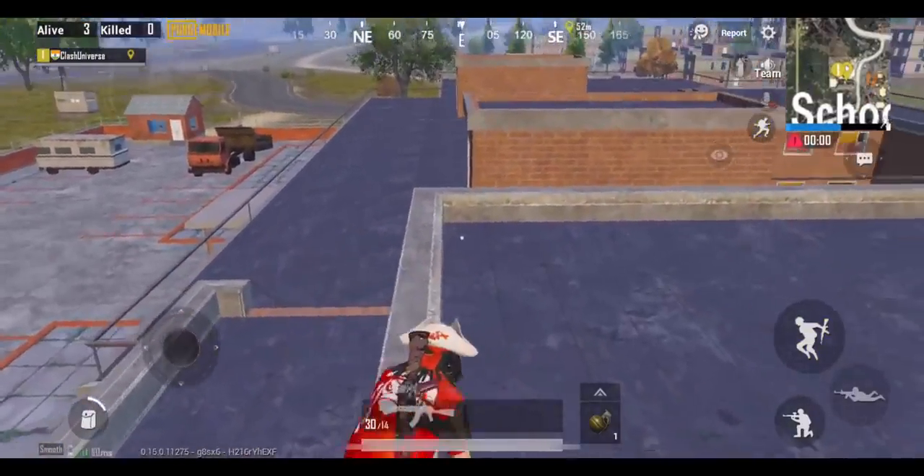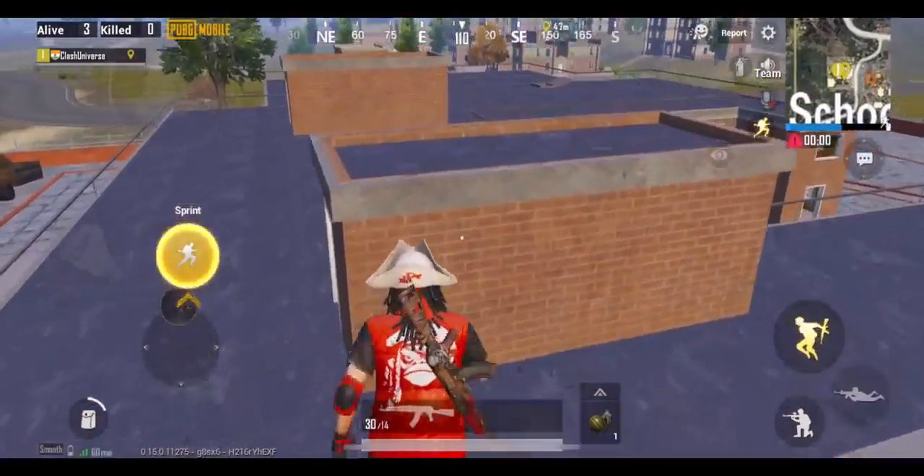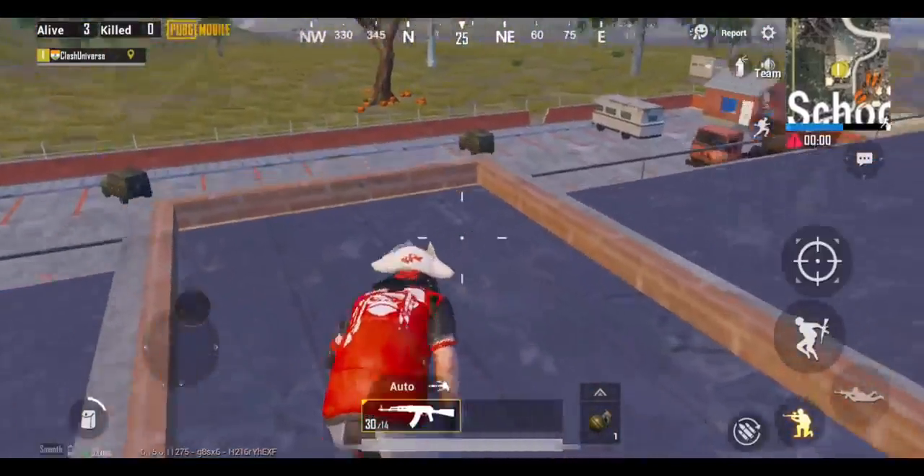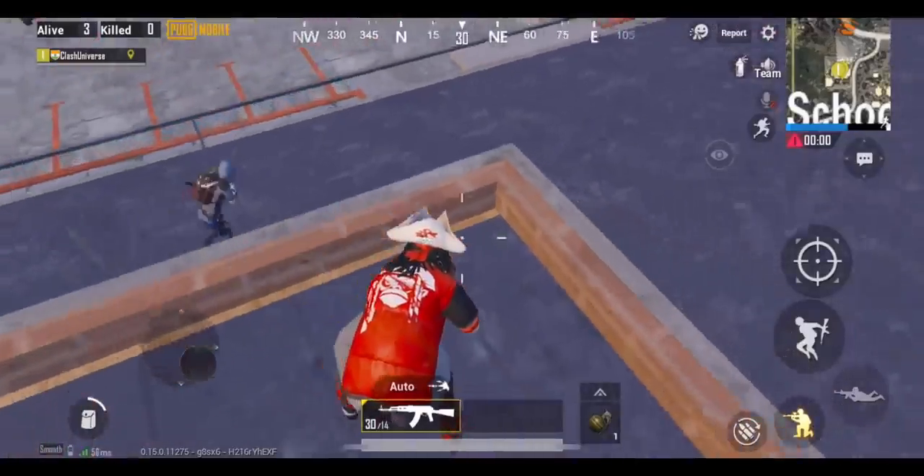Come to the terrace of the school building. Now jump over to this roof and wait for your enemies. As soon as someone comes to the terrace, you can get the drop on them.